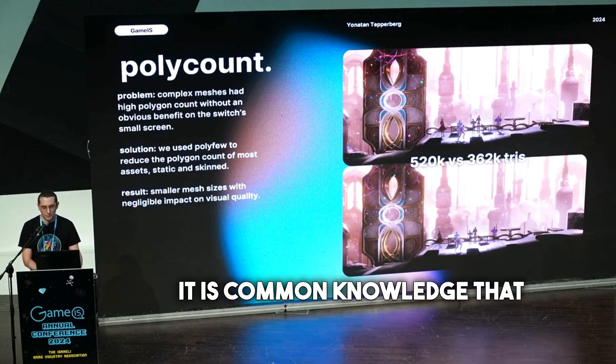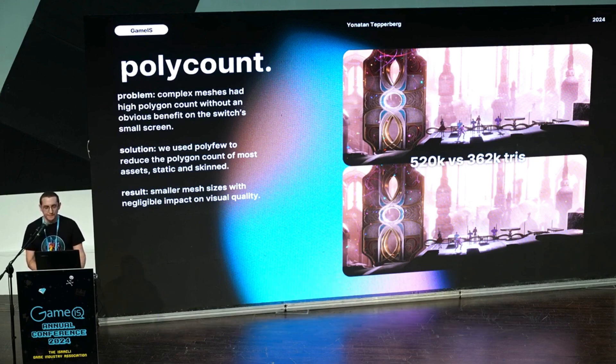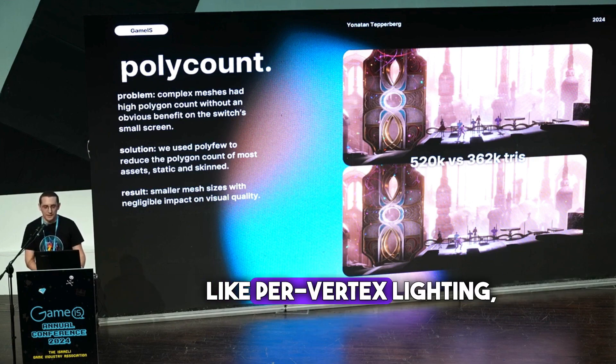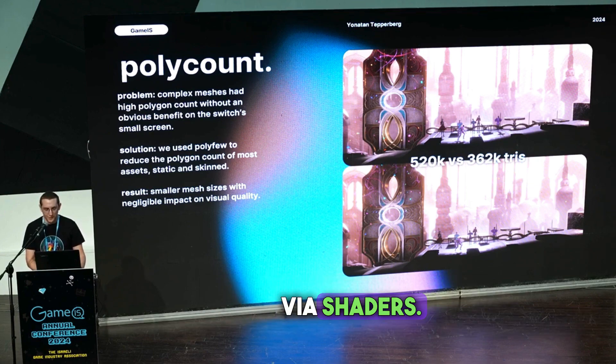It's common knowledge that more polygons, or vertices really, means more performance cost. This is especially true for vertex-based effects, like per-vertex sliding or animation through vertex movement via shaders.